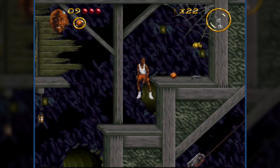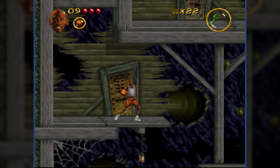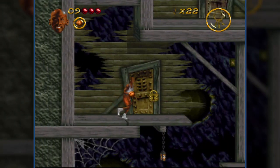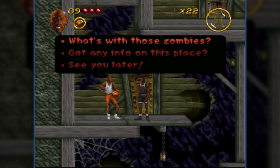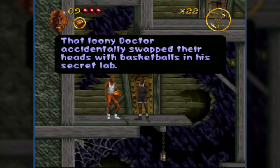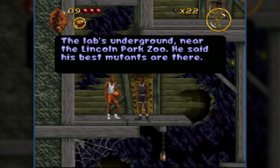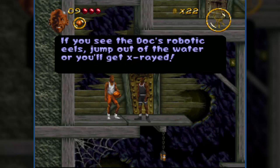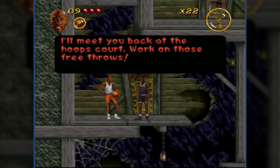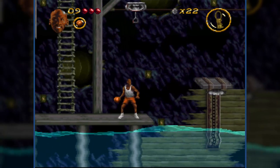We need yellow balls again — I just completely wasted them, as well as the fire balls and the ice ball. I'm trying to open a gold door with a green key. You're a sight for sore eyes! The in-game dialogue explains: that loony doctor accidentally swapped the zombies' heads with basketballs in his secret lab, which is underground near the Lincoln Park Zoo. Be careful around the water — the current is stronger than it looks. If you see the dogs or robotic eels, jump out of the water or you'll get x-rayed.